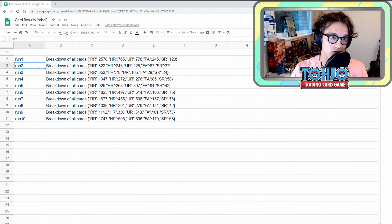For our second run, things look a little bit different. We can normally make a gauged guess of how long each run took by these numbers, but we can never know for certain. Here we had 822 non-holo rares, 246 holo rares, 225 ultra rares, 87 full arts, and 37 secret rare cards. Hopefully that makes things clearer as to what things look like at the end of a run. I'll go onto the sheets that contain the results for the actual pack runs themselves in a second.